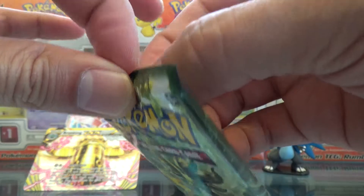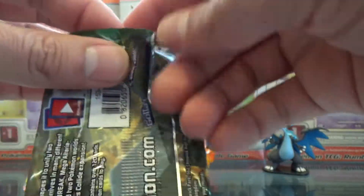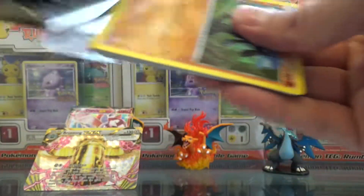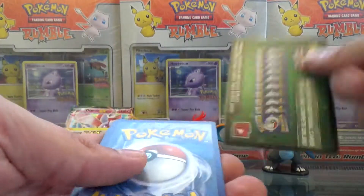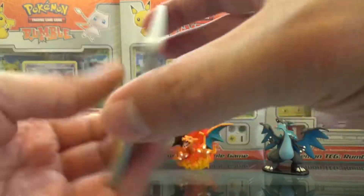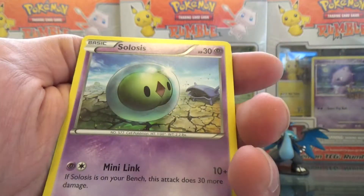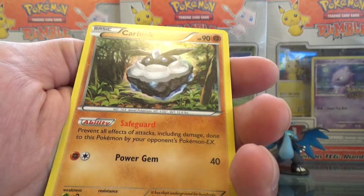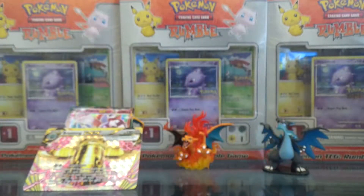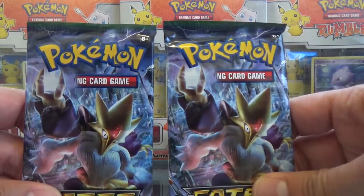Maybe I'm high maintenance, I don't know. But that's just me. I feel like I keep opening these up and it's Riolu every time. There we go. Servine, Armandam, Pupitar — so we got two packs left in this booster when I end this video. Another regular rare Rollout. What the heck is going on with these regular rares, man?